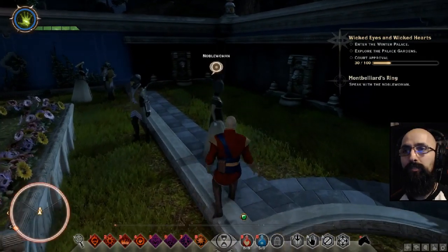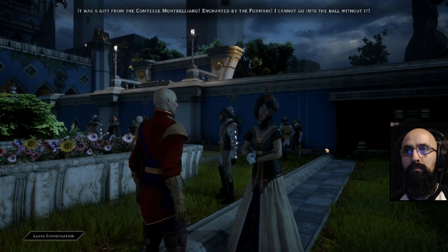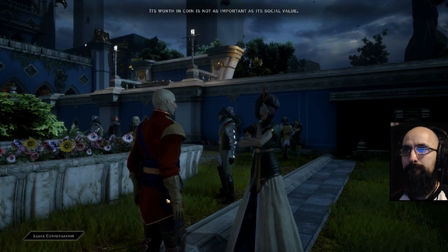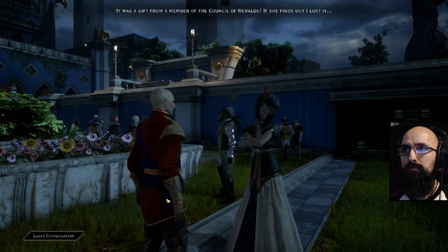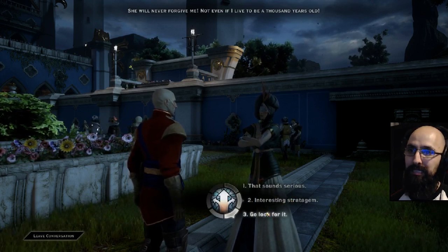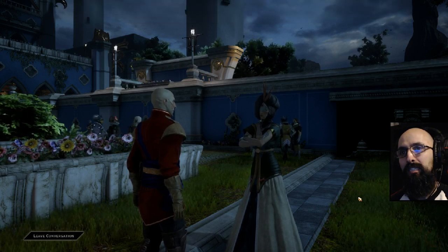Solemnly, Josephine — use your head, buddy. 'You haven't seen a ring lying around, have you? It was a gift from the Countess Montbelliard, enchanted by the Formari. I cannot go into the ball without it.' 'Is this ring particularly valuable?' 'Its worth in coin is not as important as its social value. It was a gift from a member of the Council of Heralds. She finds out I lost it, she will never forgive me, not even if I live to be a thousand years old.'